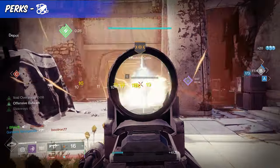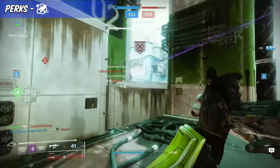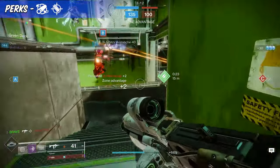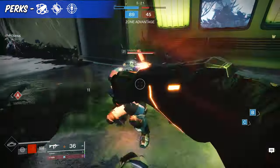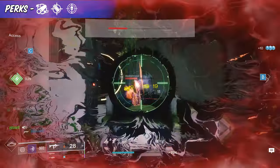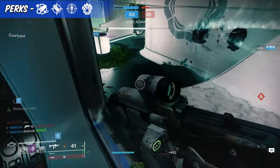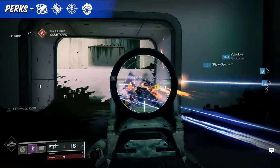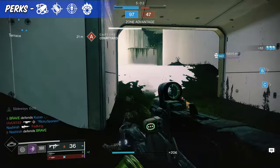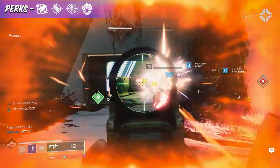In the next column, players should still keep range as the main driver, so the best choice is Accurize Rounds to add a bit more range. In the second to last column, regardless of activity, players should go with Enhanced Threat Detector, since you'll see a huge benefit to reload, stability, and handling when surrounded by enemies. In the final column, your best choice is Enhanced Incandescent. If you like things to explode, this perk does it for you. With perks like Enhanced Incandescent, this weapon is not only fun but super deadly in both activities.